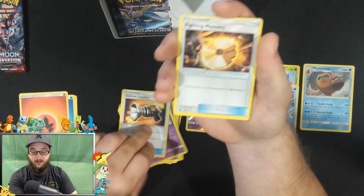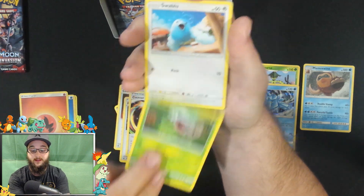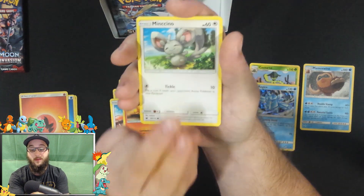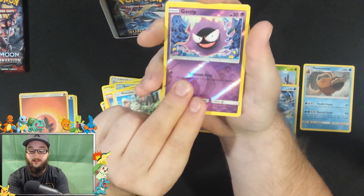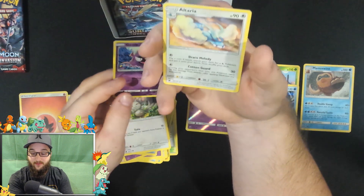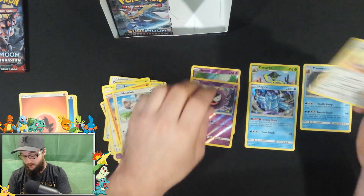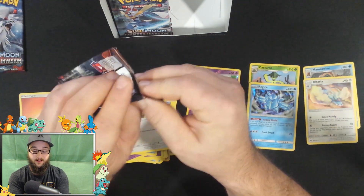There's a Fire Energy - oops, banging the mic. We got a Counter Catcher, a Fighting Memory, a Counter Energy, a Shellmet, Swablu, Swinub, Piloswine, Munchlax, a reverse hollow Ghastly, and the rare is Altaria. I don't think we have Altaria yet, so I'm actually glad we got that. Too bad it's not a holo, but that works - we got a regular Altaria.